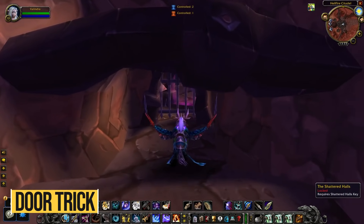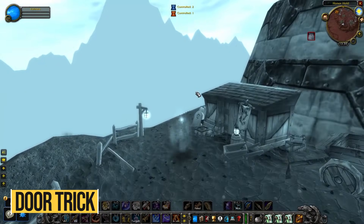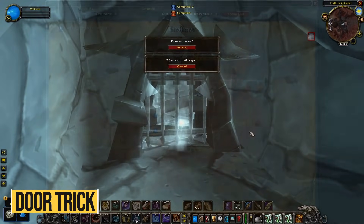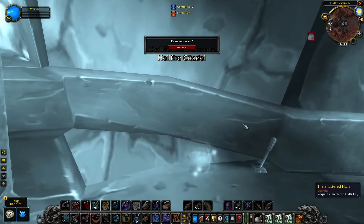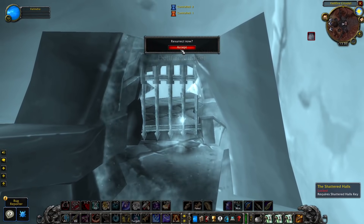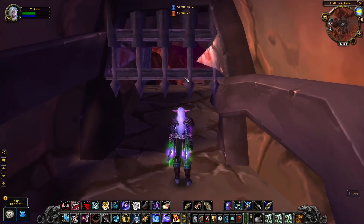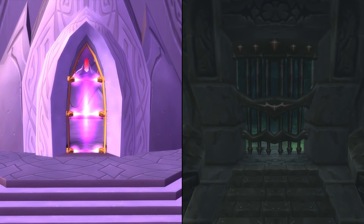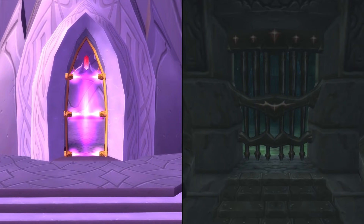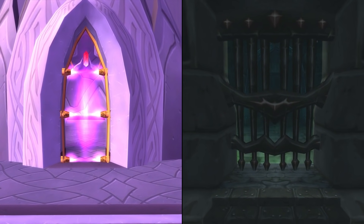You can get past any locked doors using this small trick. First get yourself killed near the locked door, then get back there in ghost form and log off right near the door. Once you log back in, keep your W key pressed and your character will get through the door. This trick can be very useful early on if you don't have the key to Shattered Halls or Shadow Labyrinth. This doesn't work with Arcatraz or Karazhan, because the former resurrects you at the bottom and the latter requires you to have the key to zone into the raid.